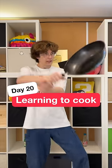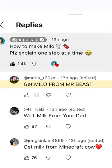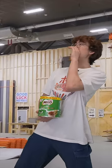Day 20 of learning to cook from my comments. Today's dish: Milo. First, get Milo from Mr. Beast. Jimmy, I'm stealing your Milo. He's got Feastables — he doesn't care. Wait for milk from your dad. Get milk from a Minecraft cow.